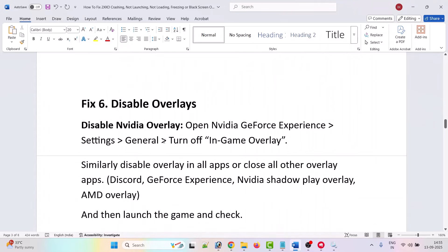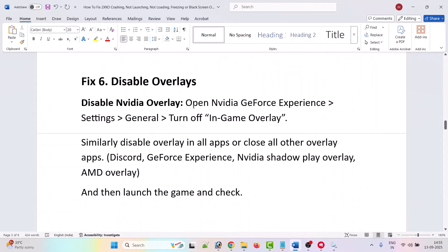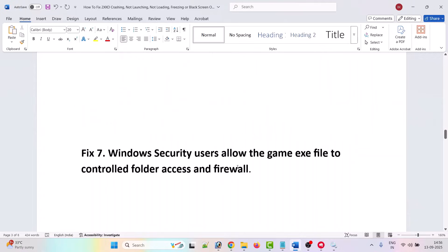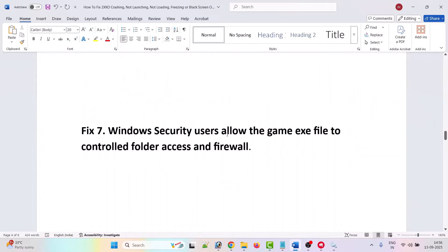The sixth solution is to disable overlays. Open NVIDIA GeForce Experience settings, go to General, and turn off in-game overlay. Similarly, disable overlays in all apps or close overlay apps such as Discord, GeForce Experience, NVIDIA ShadowPlay, AMD overlay, and then launch the game and check.